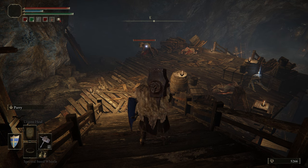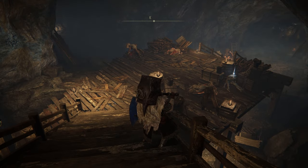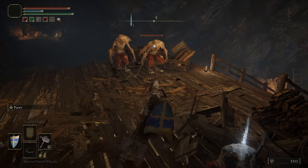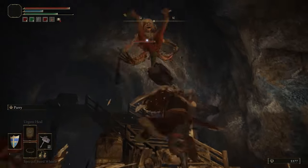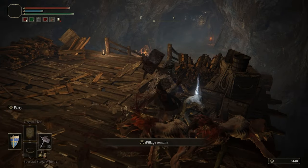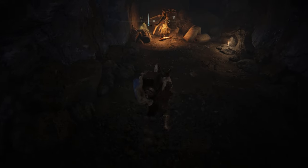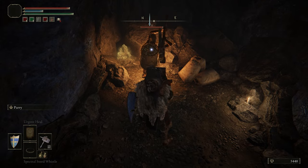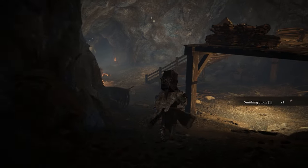Actually I can probably jump over here and kill one first to make it a two-on-one instead of three-on-one — that's the best bet. Going with the heavy hit. He blocked just in time. These guys shouldn't be jumping when I can do a heavy attack and knock them back.